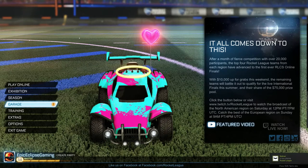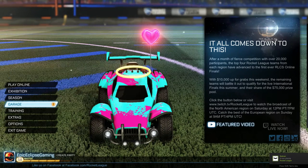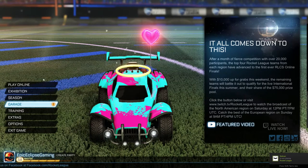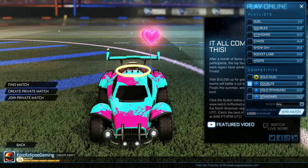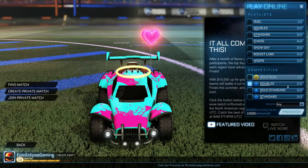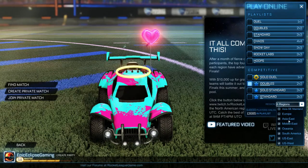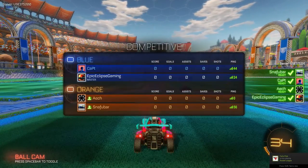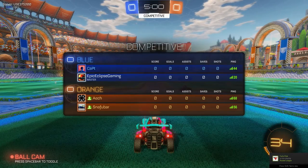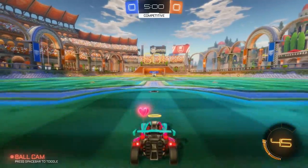Those are the stats for the Octane versus the Dominus. They're pretty equal — both have their ups and downs, and obviously they're very differently shaped cars. We're going to get into a game now. All right, we're in the game with the Octane, and I am playing on keyboard so you guys get the most legitimate stats possible, because if I play controller it won't reflect my actual skill level.